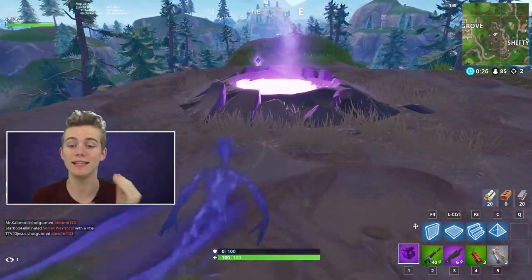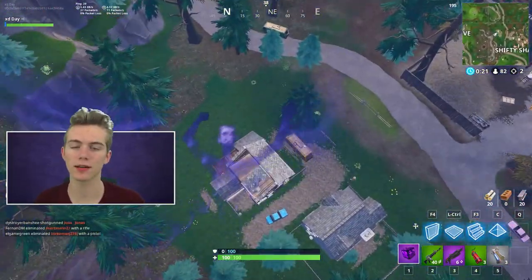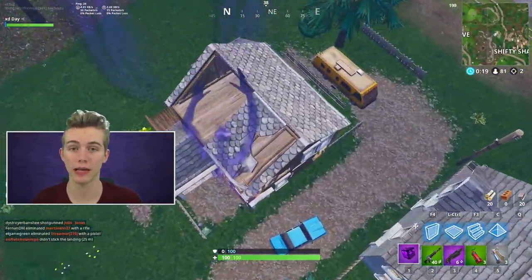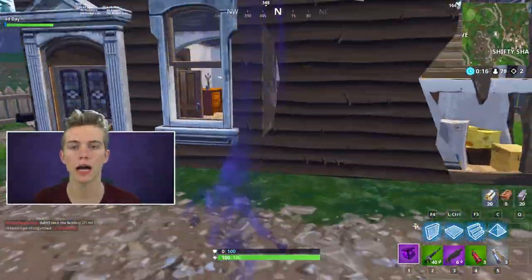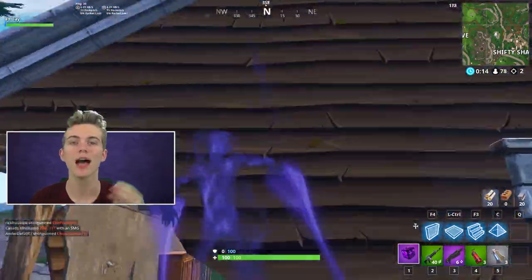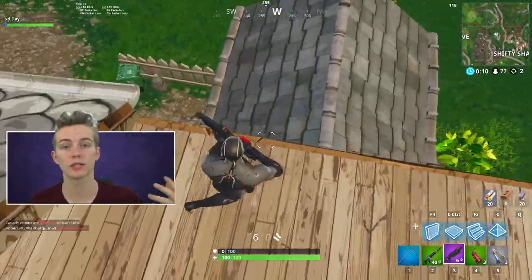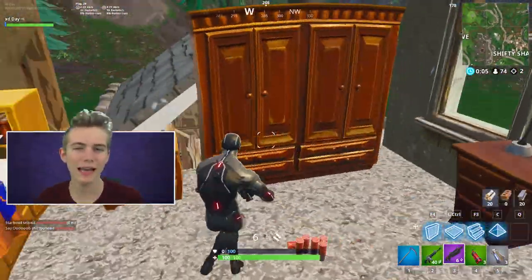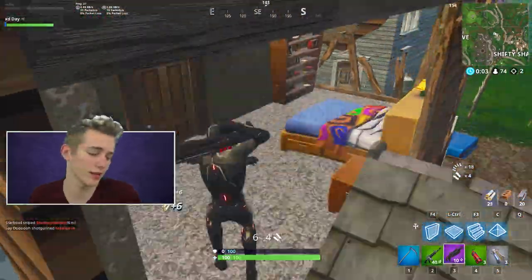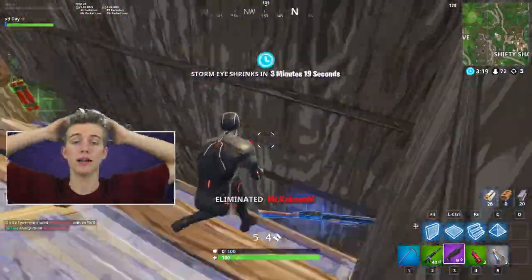The first Battle Pass challenge is: deal damage with either a clinger, a stink bomb, or a regular grenade. You need to deal 300 damage total. The best way to do this is to go into duos or squads, knock somebody with a gun, then pull out your grenade or stink bomb and throw it at them. You'll get roughly 80 to 90 damage per throw, so with about four people it should be pretty easy.